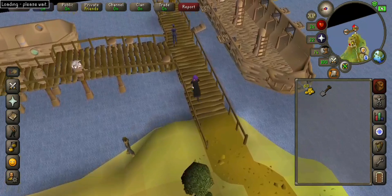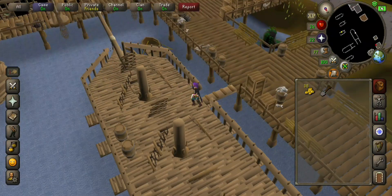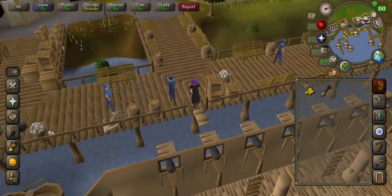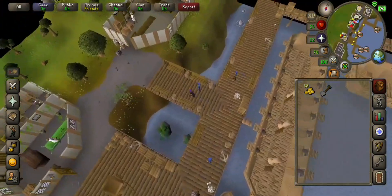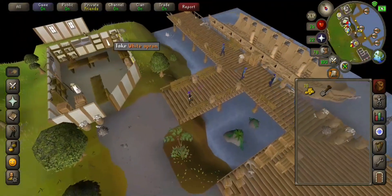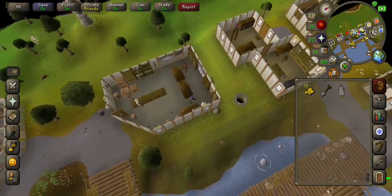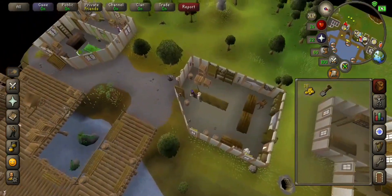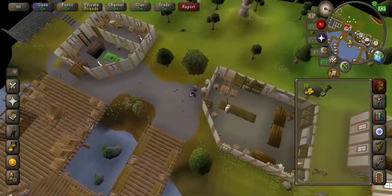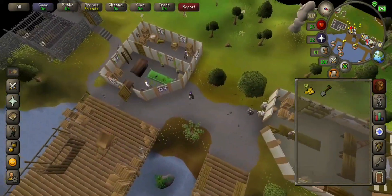We're going to want to go back to the mainland. Back at the port, we're going to want to go into the fishing shop and take the white apron off the back door. Put it on, then talk to Wydin, who is just south of the fishing shop.